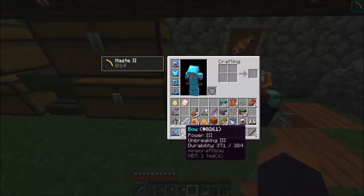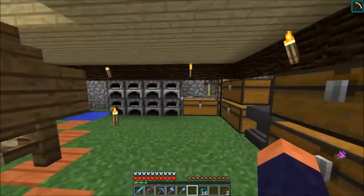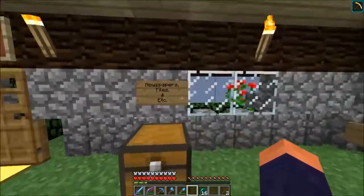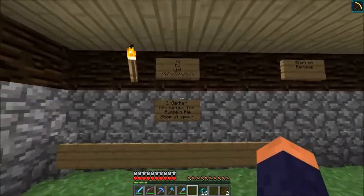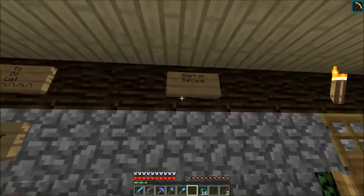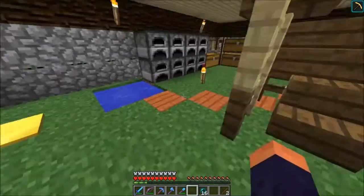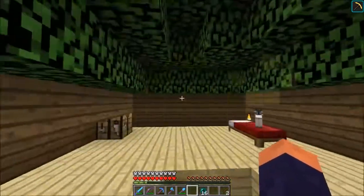I had some savage stuff - the Flash and the Fist of Arty! And a newspaper - Penguin Press! That's right, we used to have a newspaper on the server. I gathered resources for a pumpkin pie shop at spawn. I never got around to building that bat cave either.